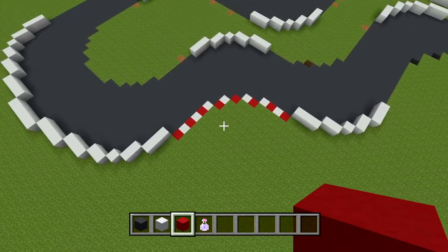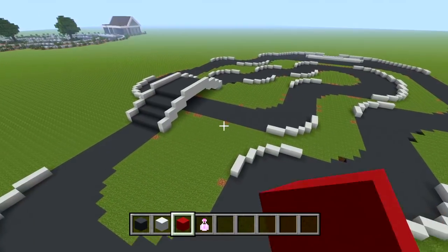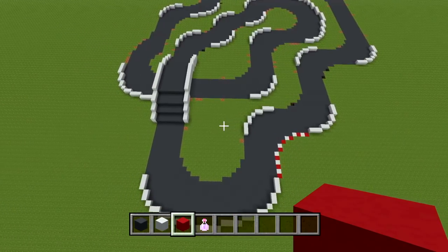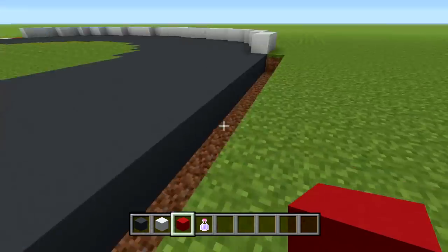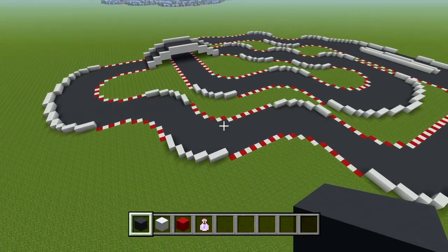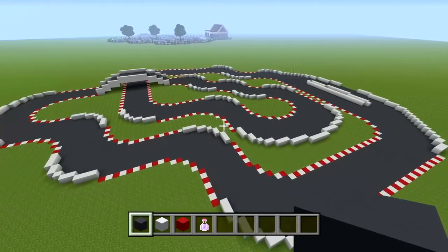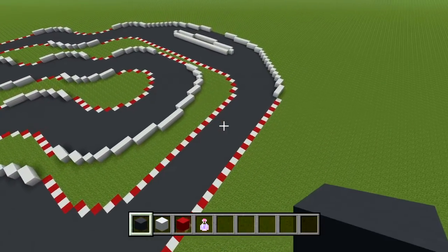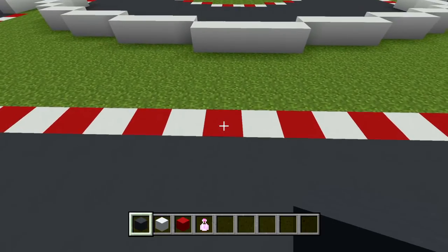I'll do that everywhere else — make sure to get the inner corners and all the inner sections too. This is what my track is looking like, and obviously you don't have to have it exactly like mine but overall it should look something like this. Before I forget, let's do the finish line. One thing to mention: make sure the red is aligned with the red on the opposite side, and the white is aligned with the white, for the finish line to actually look right.